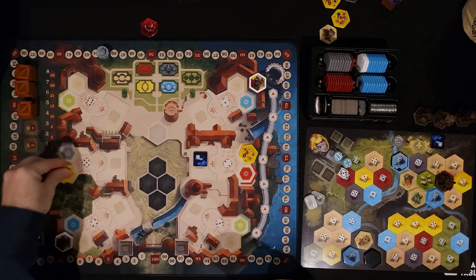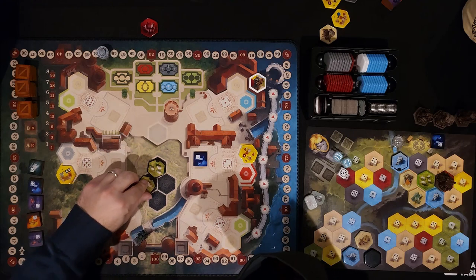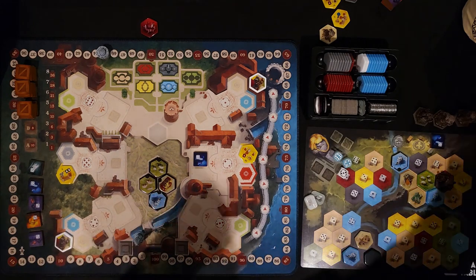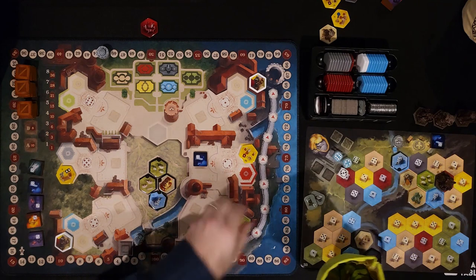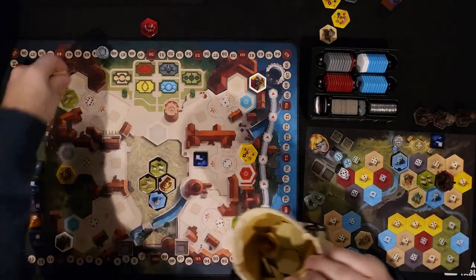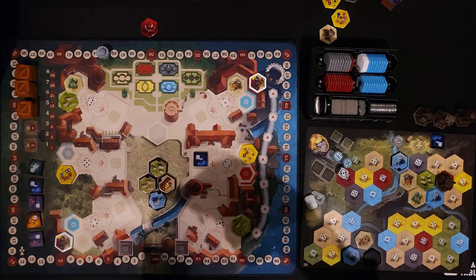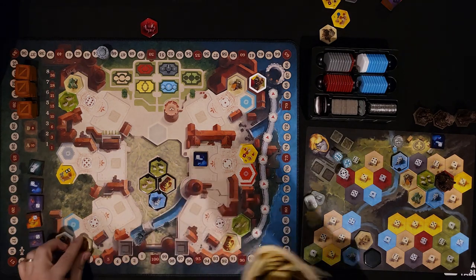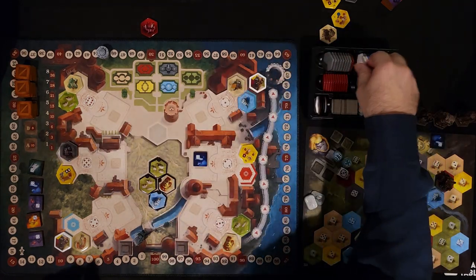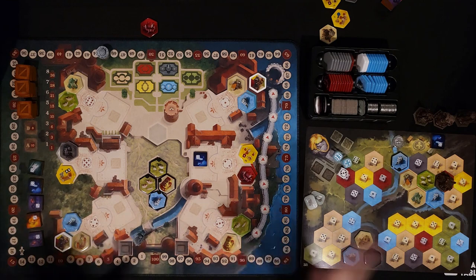To set up the new round: yellow tiles go on yellow — there are two of those. All the black tiles go right here in the center depot, all color coded so it's easy to figure out. Green on green — two of those as well. Beige is the most populous color with four spots. From the bag we've got a mine, a ship, a castle, and another ship.